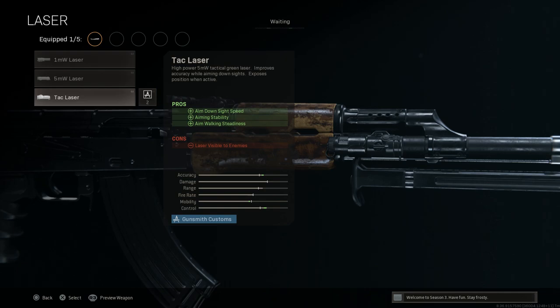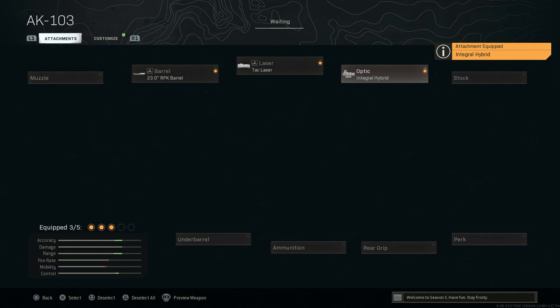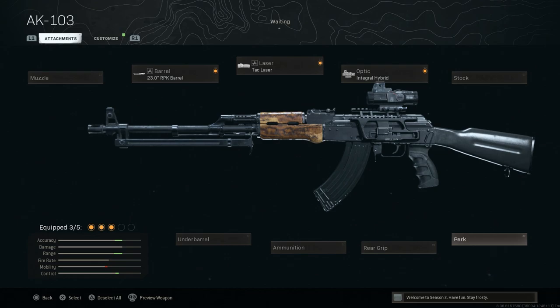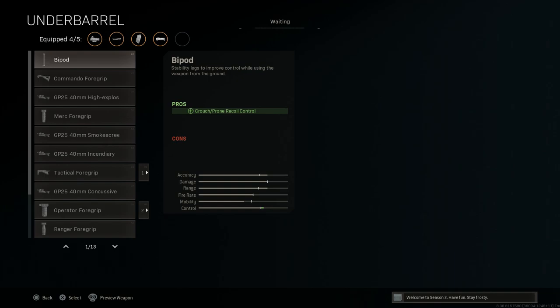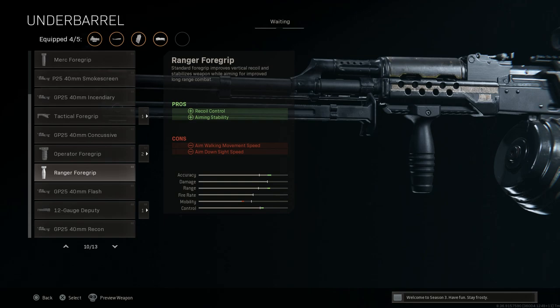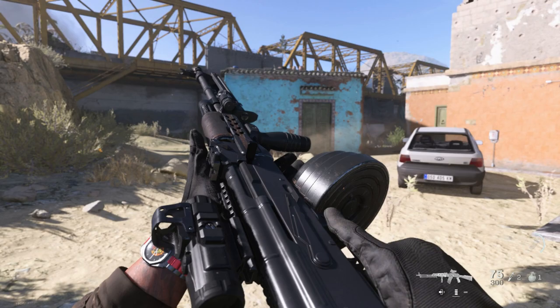For the laser we'll go with the tack laser — same pros and cons as before. For the optic I'm going with the Leupold Hamr to give it a more modern look — that's a 3.25x with a top-mounted delta; con is ADS speed, made up for with the tack laser. We'll skip the buttstock and perk. For ammunition, we're going with the 75-round drum mag in 7.62x39, increasing capacity from 30 to 75; cons are ADS speed and movement speed. For the underbarrel, we'll do the ranger foregrip for recoil control and aiming stability.